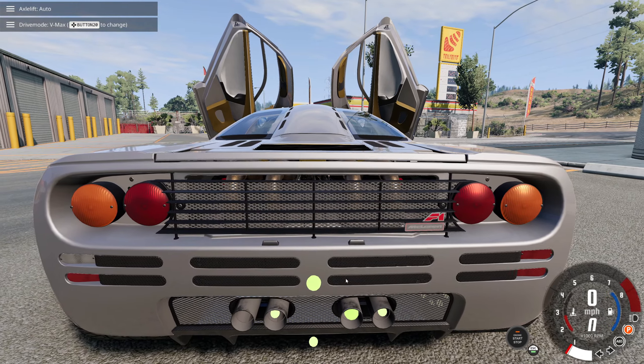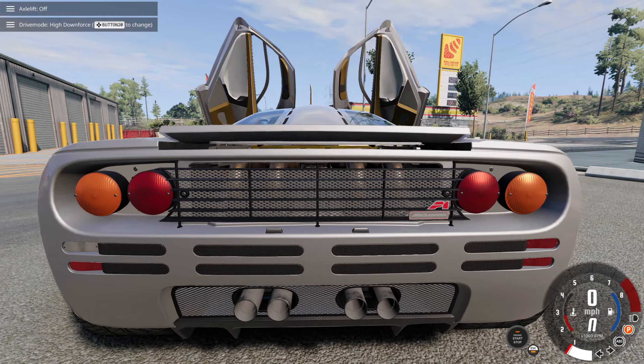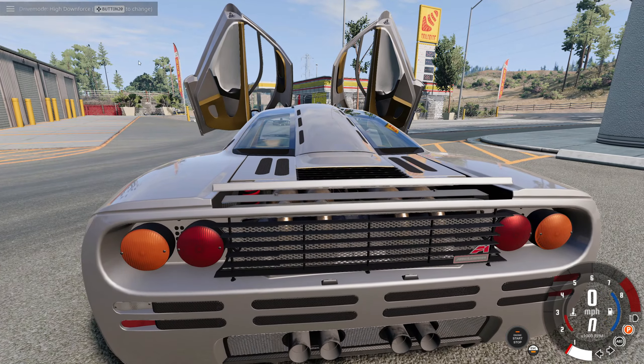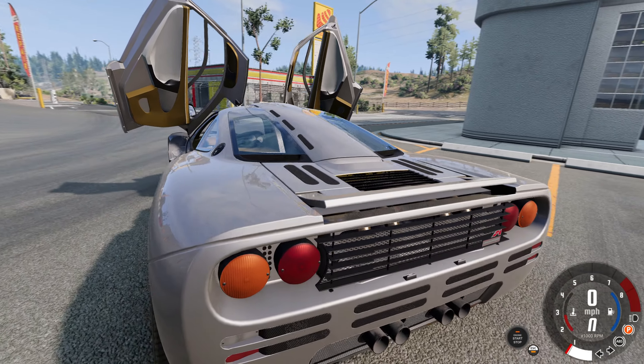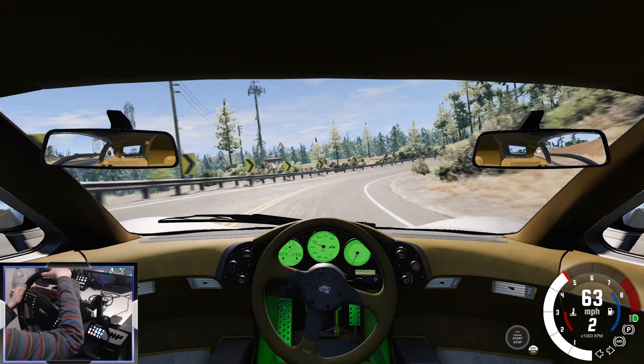We do have ESC modes. We've got VMAX mode for top speed and high downforce. You can see the active aero here — when I press the brake at high speed, this thing will flip up. But in high downforce mode, it's basically on all the time to give you more downforce at the back, and it really does make a difference.